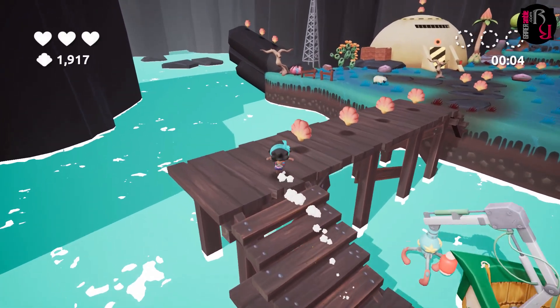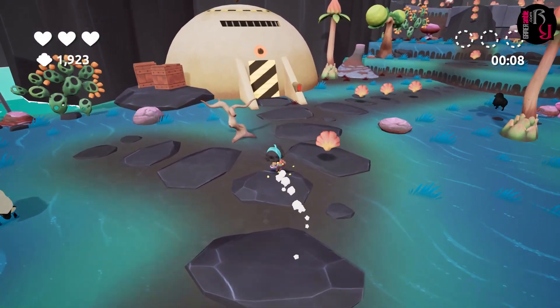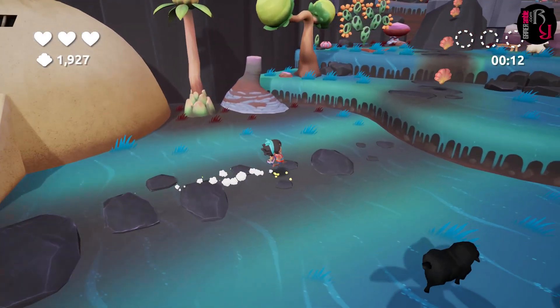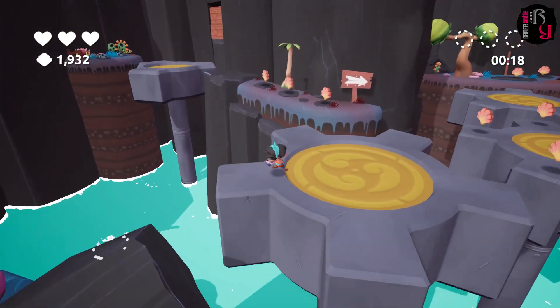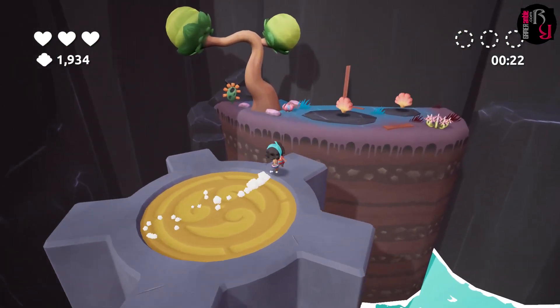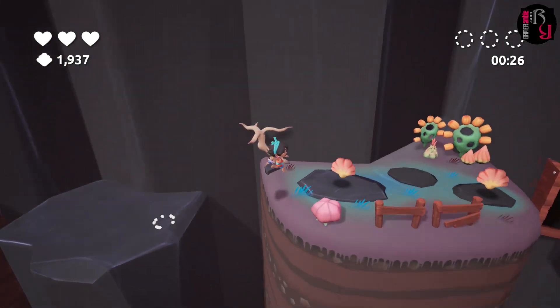Although Koa and the 5 Pirates of Mara is a very casual game, it does cater to players who enjoy speedrunning. Each level has its own time trial leaderboards and players can earn bronze, silver or gold medals depending on how well they do. We typically took our time exploring each level the first time we played them in order to find the collectibles and familiarize ourselves with all the traps, followed by a speedrunning attempt to try and earn a gold medal.